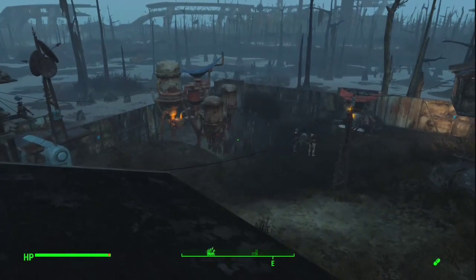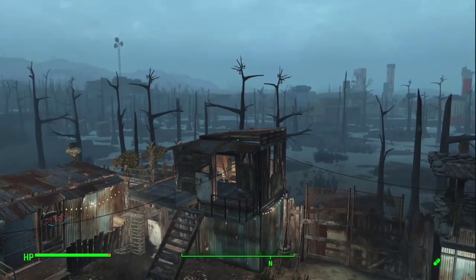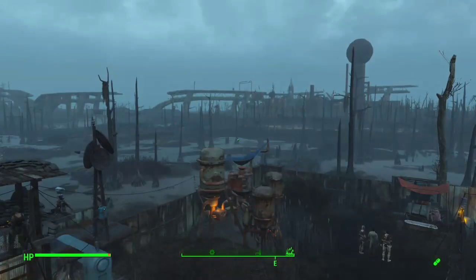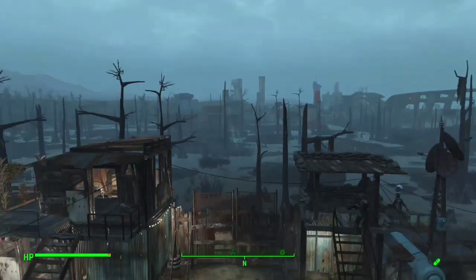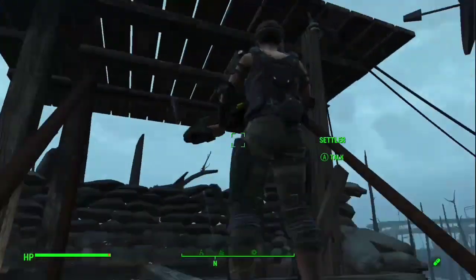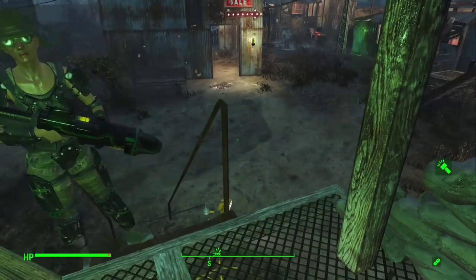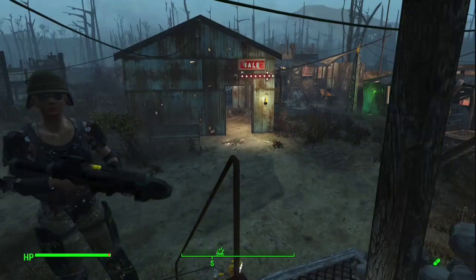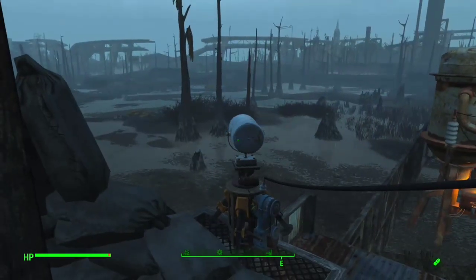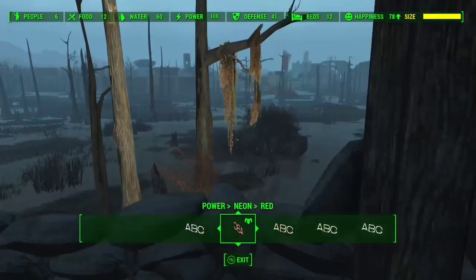I'm probably going to reinforce that Bunker Hill caravan stopping point and maybe fence in the water purifiers. I'm just building and waiting for settlers — I need to plant more crops. I want to do some on the rooftop just to get them out of the way, because it's hard to find anything in this settlement with all the cattails. I want to give her a good set of armor with a helmet and goggles. That's actually a night vision scope on her Institute rifle — this is an Institute rifle settlement. I want to arm everyone here with one common weapon type and one type of ammunition.